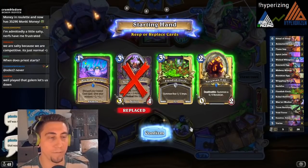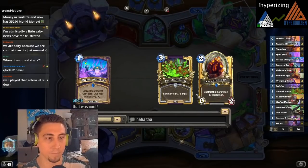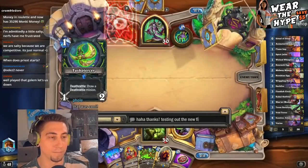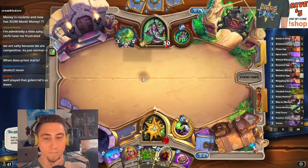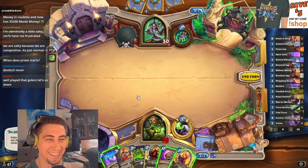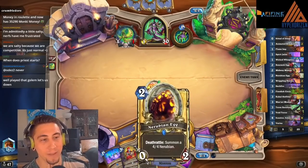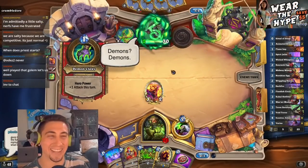Wicked Whispers with the Fiendish Circle — I like, I like. Looks like another friend. Yay, I love making friends. We'll just follow a good curve here. We can go Nerubian Egg on two. That golem let us down. It really did. But there's a lot of things that could have gone differently that last game.